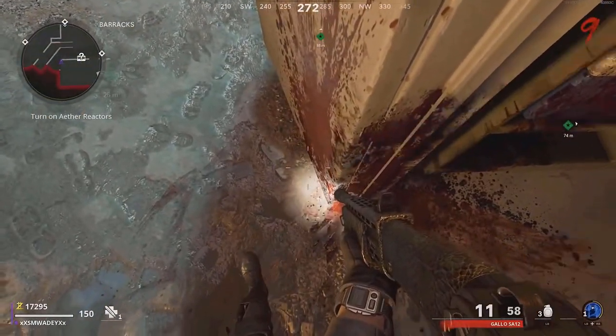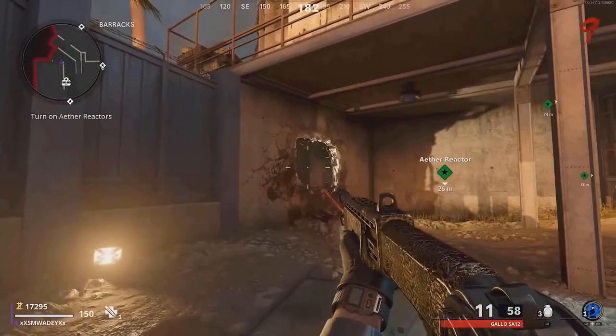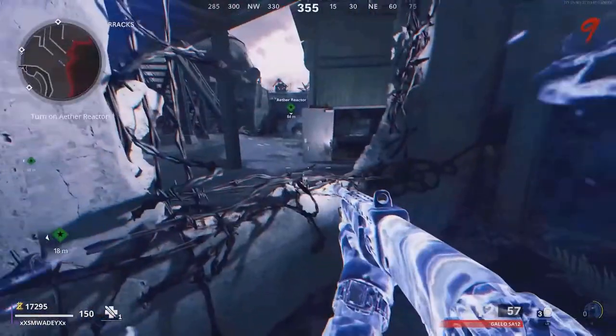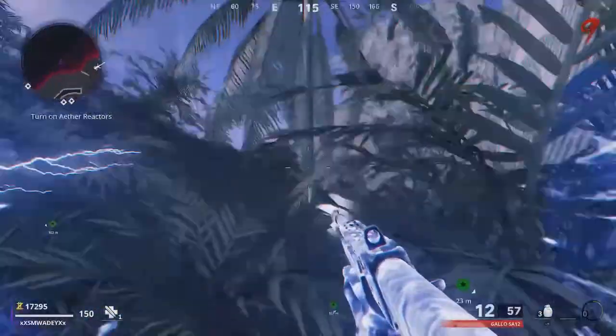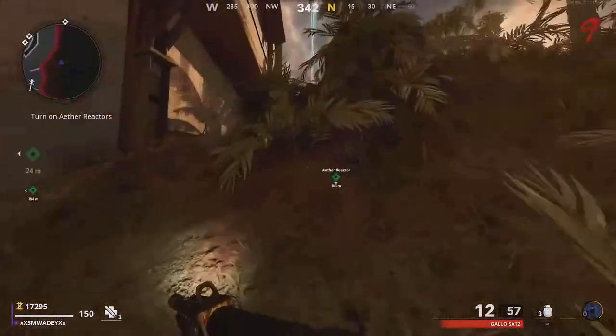Charge your Aether Shroud until you have at least one charge. Then stand exactly where I do, look where I do, and use your Aether Shroud in the same direction. If done correctly, you will be outside of the map and outside of this barrier. It's literally as simple as that getting out of the map. The next step is for the unlimited XP.